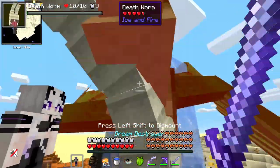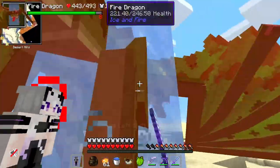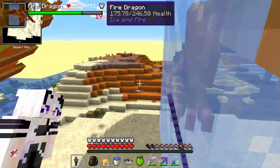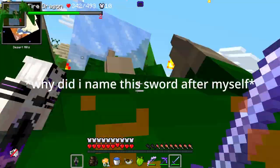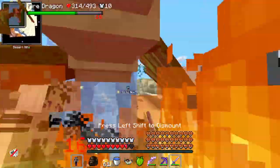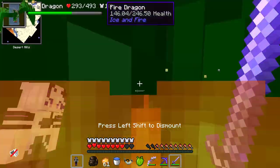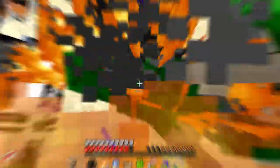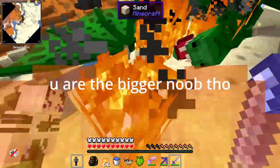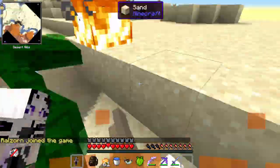As I was searching, this dragon decided to come up to me to assert dominance. But we all know who the real master is — me and my trusty dream destroyer. Why did I name this sword after myself? Anyways dragon, it's time for you to go down. And he's dead. That was easy. You are a real noob. Cue the searching montage.